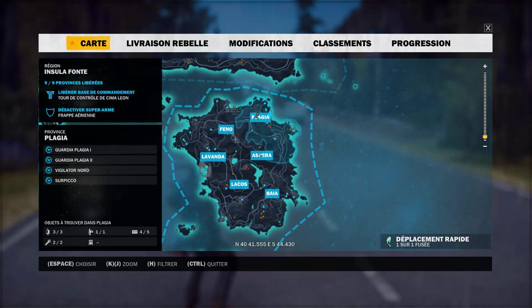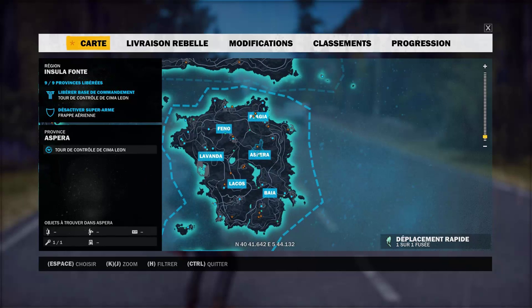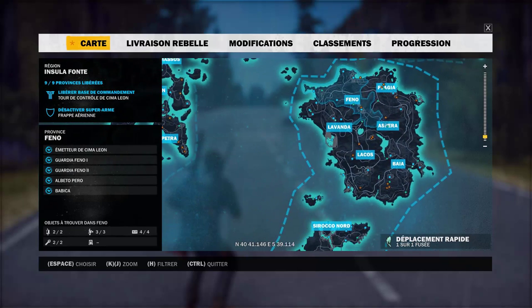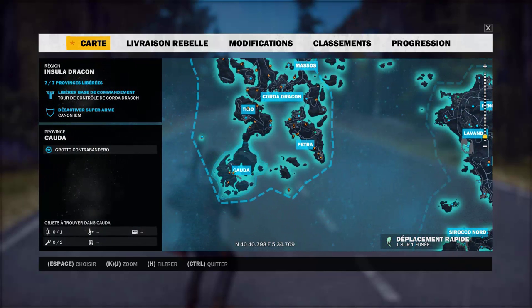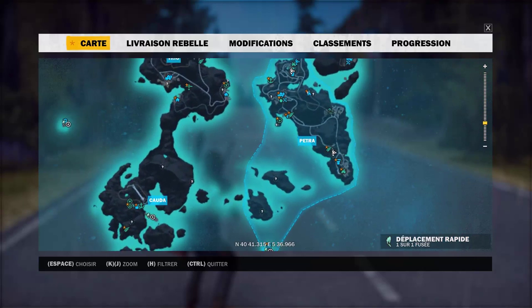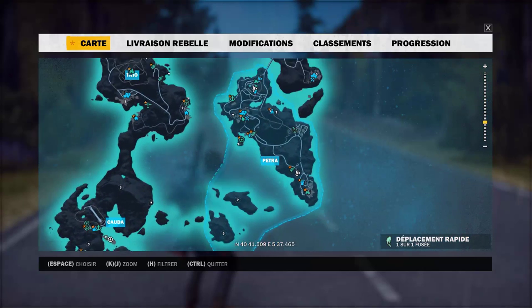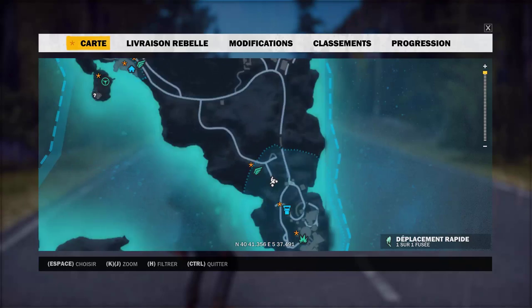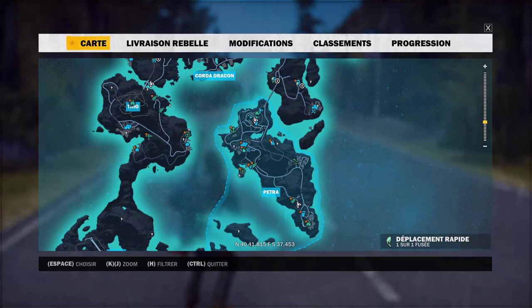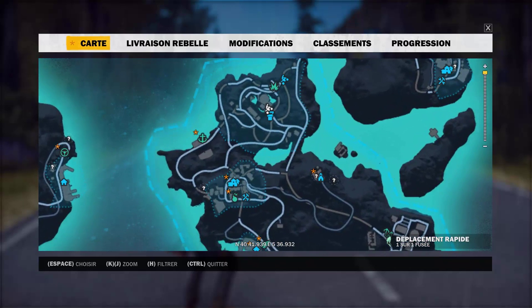Donc là, je crois qu'on a fait le tour. Là, il n'y en a pas. Donc, on va changer. On va prendre ici maintenant. À Coda, il n'y en a pas. Petra, il y en a trois. Tu en as un ici. Ensuite, tu en as deux en haut.